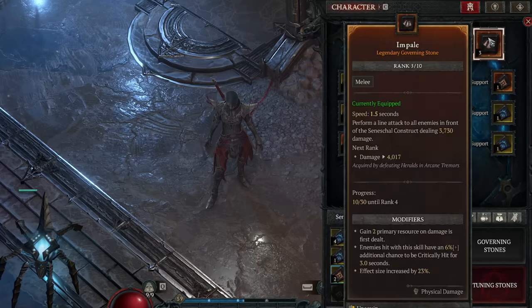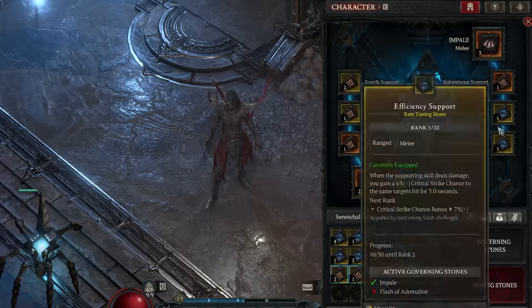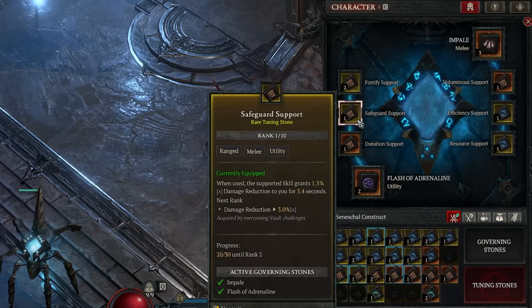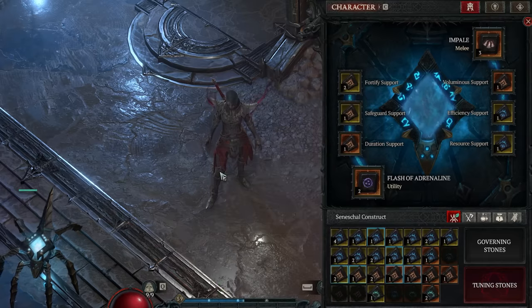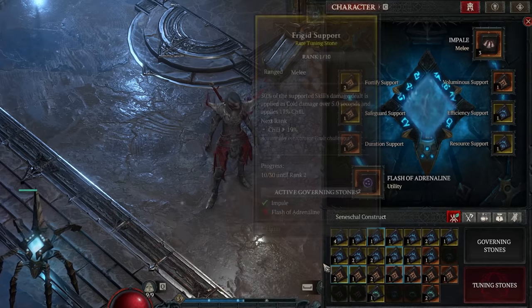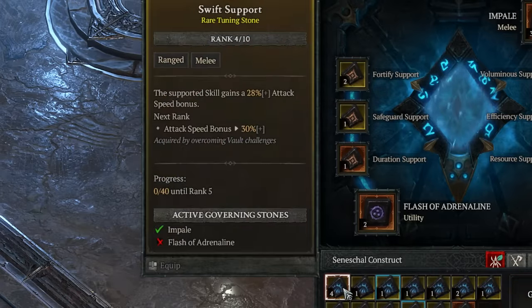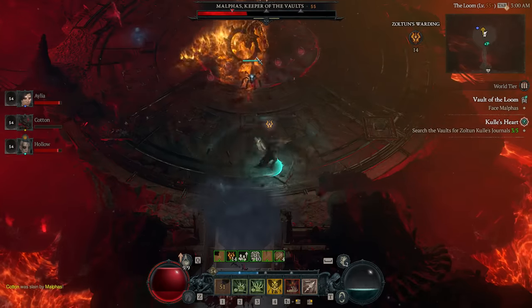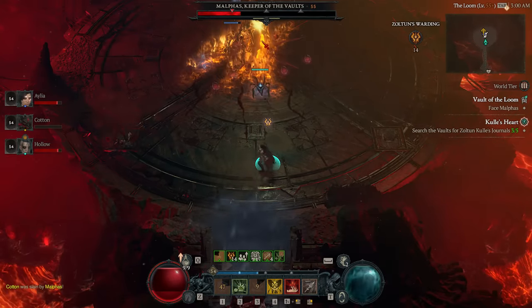We have our two Governing Stones, which essentially serve as two skills for the Construct. And then we have three Tuning Stone slots for each skill, which serve as supports that modify the skill they're linked to. This video is all about the main details of the Seasonal Power — how to maximise it to get it as strong as you can, as fast as possible.